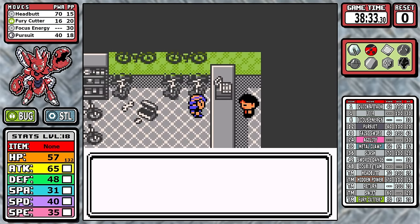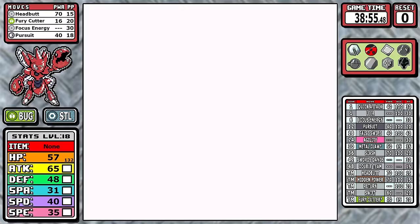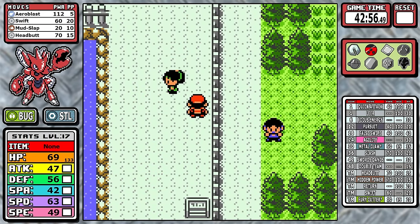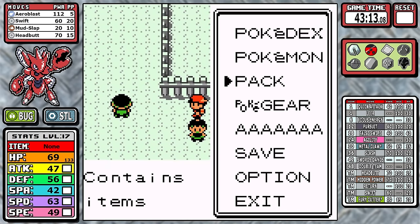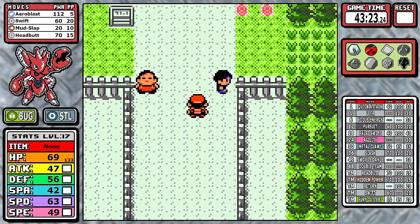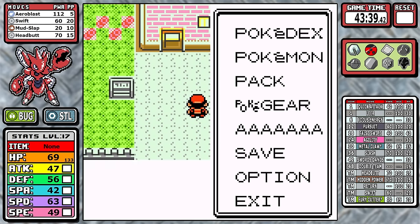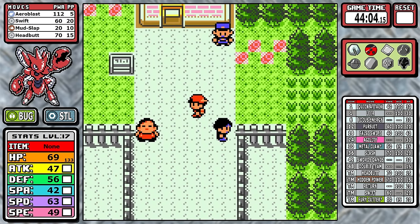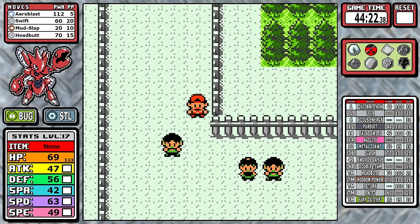Outside of busy work like grabbing the Bicycle, getting a haircut, the Coin Case, and Kenya, I want to talk about something I couldn't fit into the last Crystal video — erratic spinners. Here's some B-roll while I go over the spinner manipulation. It's pretty easy: all you have to do is pause the game when an erratic spinner is not looking at you, and there's a pretty high success rate even playing at x3 speed. I'm bypassing all the spinners on Route 35 — specifically the second one, which I think is one of the hardest in the game to get past. During my practice runs, I started thinking — why even bother with the manipulation? Why not just change the spinner behavior in the code to make it less tedious? And that's exactly what I did.